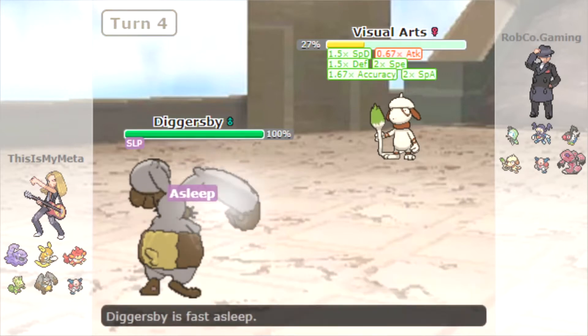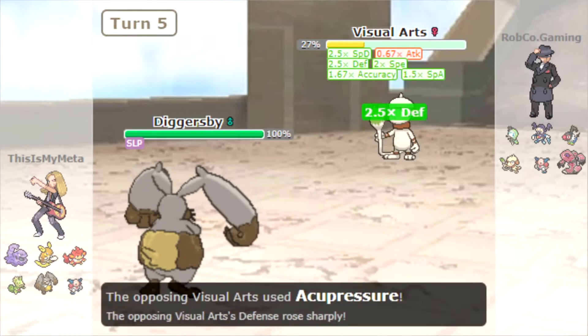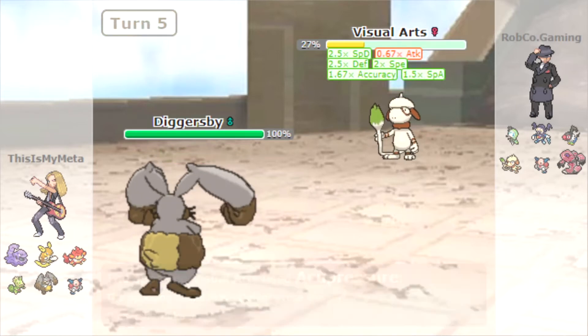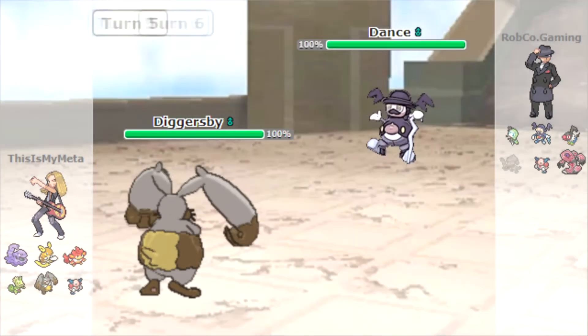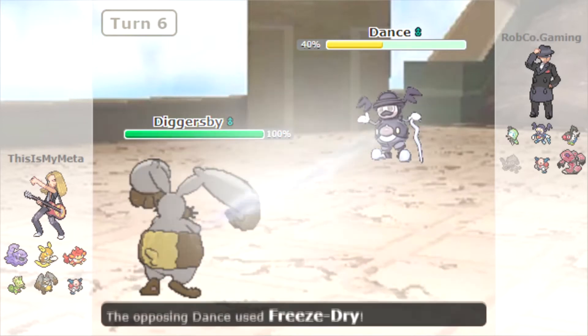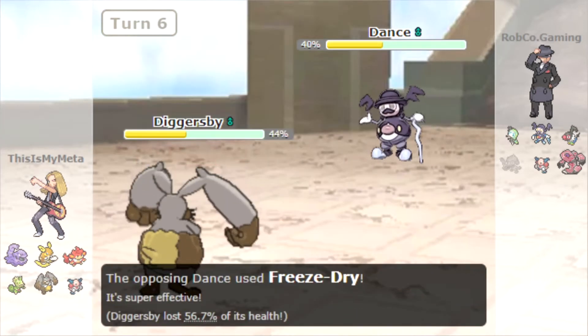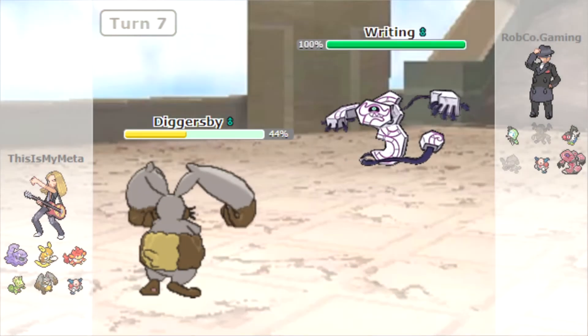We wake up and fling our Orb — it does good damage. But they put us straight back to sleep and continue boosting with Acupressure. We wake straight back up, go for the Stomping Tantrum, and take out the Smeargle with all those boosts, which is awesome. We Thief the Assault Vest off the Mr. Mime, then go for a second Thief and take it out. Diggersby is doing work right here — probably one of the better Pokemon on the team.